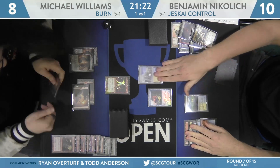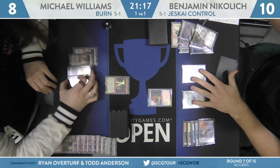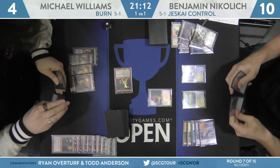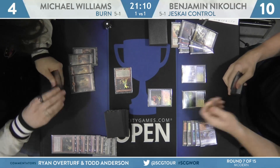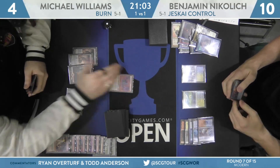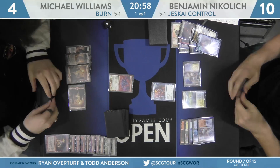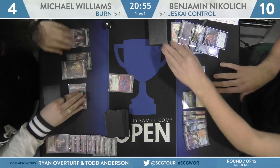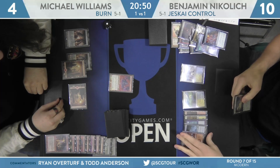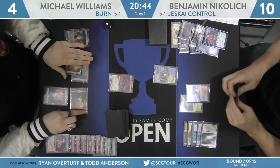It's always stressful to play Eidolon of the Great Revel when you're down on life totals. Against Williams at 8, Nikolic fires up his Celestial Colonnade to attack Williams down to 4. With Nikolic at 10, it's not clear Williams has any way to win. Nikolic is a heads-up player enough to know he should not block with Snapcaster — but he does. Eidolon trades with Snapcaster. Post-combat, Williams plays Grim Lavamancer. Nikolic cycles Hieroglyphic Illumination, then casts Feel the Rune, figuring to close the game.